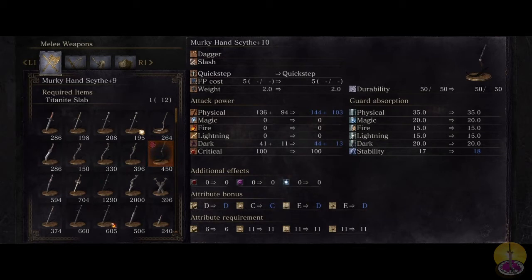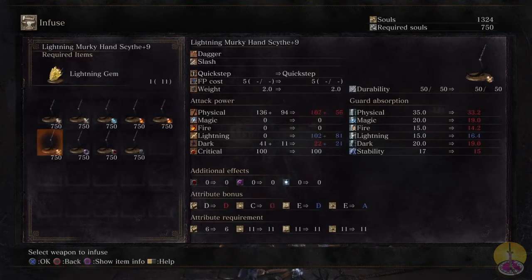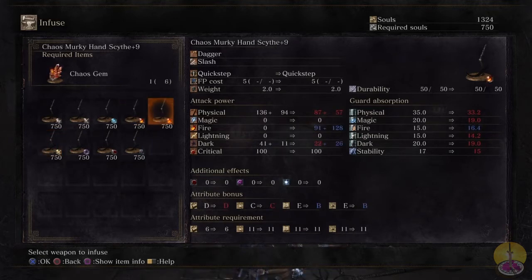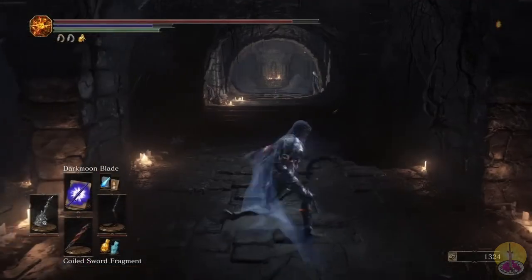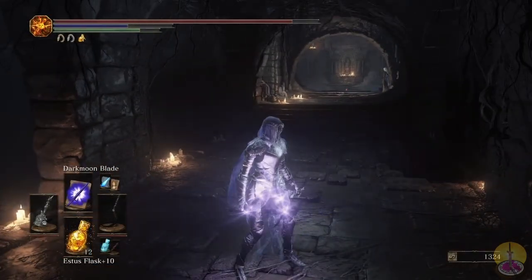Another surprising thing about this weapon: despite it having dark damage, it can actually be infused. Most weapons cannot be infused when they already have built-in elemental damage, so that's pretty nice. And also nice on top of that, it can even be buffed. There is a certain buff that works pretty well with this weapon, which I'll show later.